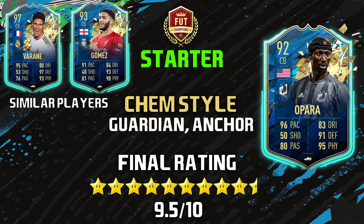For recommended chemistry styles: number one is Guardian — increase that dribbling and defending, basically max out the defending and you're good to go. The reason I don't use Sentinel is because his physical stats are already maxed out so you'd be wasting chemistry style points. The second option is Anchor — increase acceleration by plus five, making it a 95, max out the defending and max out the physical. He probably would play better with an Anchor, to be honest.